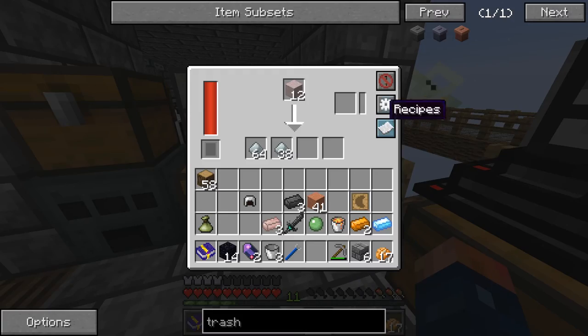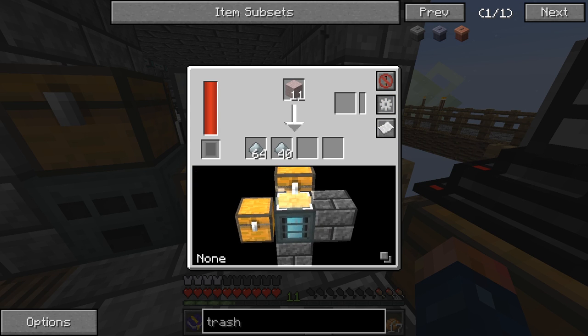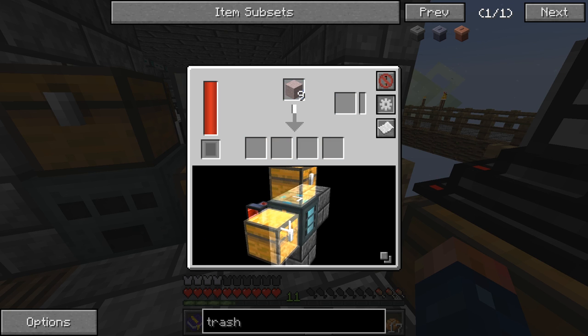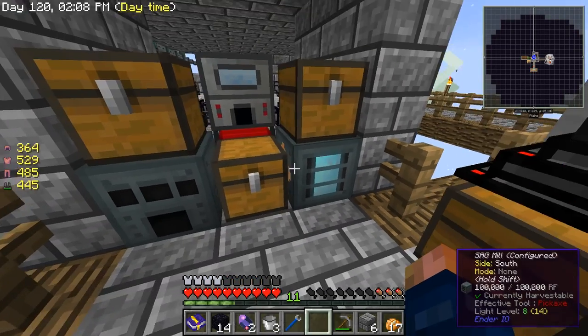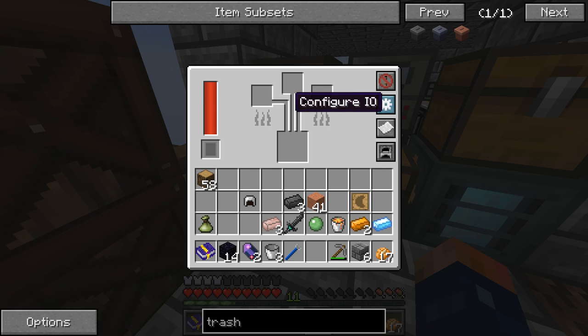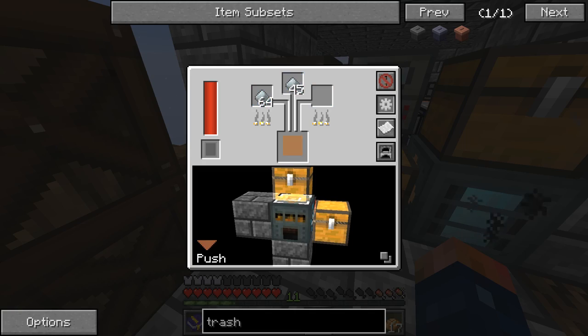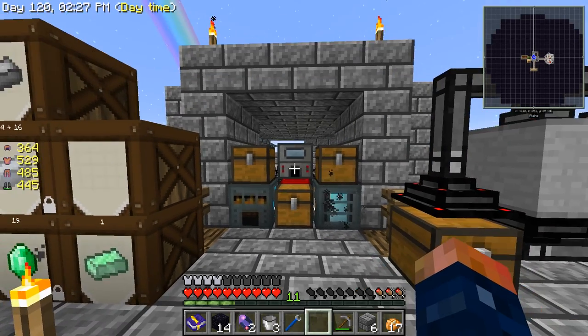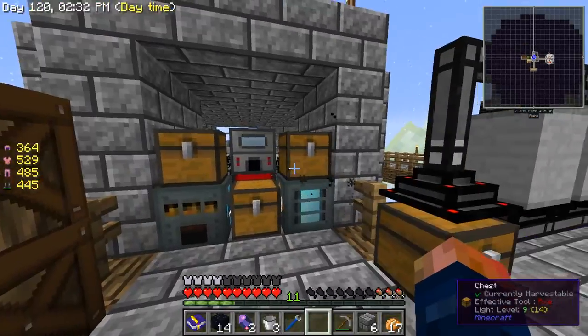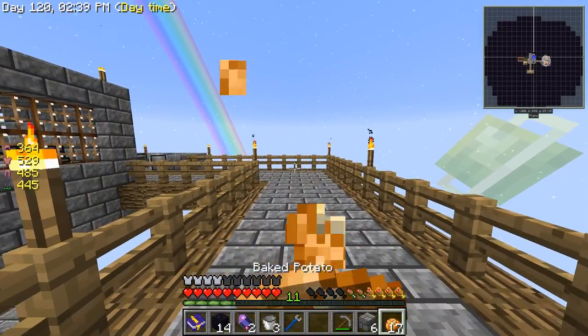We're going to put this as a pull, then this side will be a push, and all the items got pushed out. This is going to be set to furnace only for right now. We'll configure it - set this to pull and set this to push. And now we have an automated ore processing system. It's real simple - I do this in every single one of my let's play videos. It's the basic ore processing unit right there in every FTB pack.